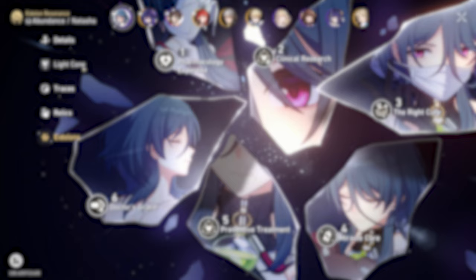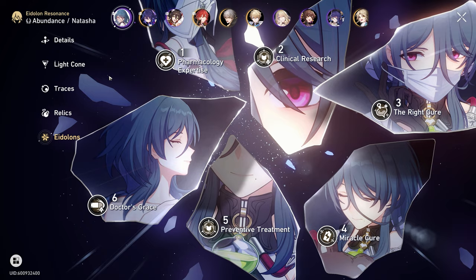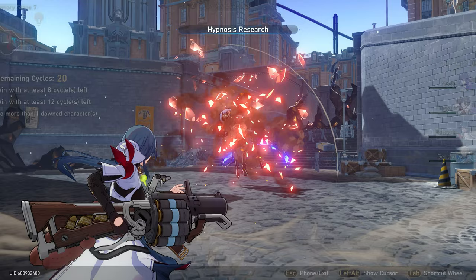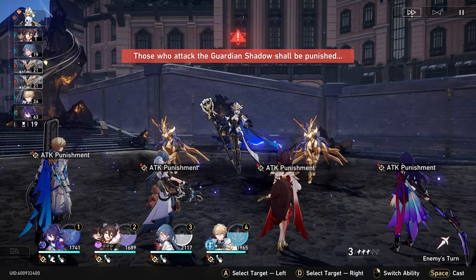Let's briefly discuss Natasha's Eidolons. Her first Eidolon allows her to heal herself if she is below 30% HP, but this can only trigger once per battle. It's not my favorite — though it can come in clutch when Natasha is about to die and gets off that one heal, the one-per-battle limit makes it unreliable. Her second Eidolon, Clinical Research, allows her ultimate to grant continuous healing for one turn to allies below 30% HP at the start of their turn. However, since you're using this after her burst when allies are generally at max HP, I don't find this one very useful most of the time.